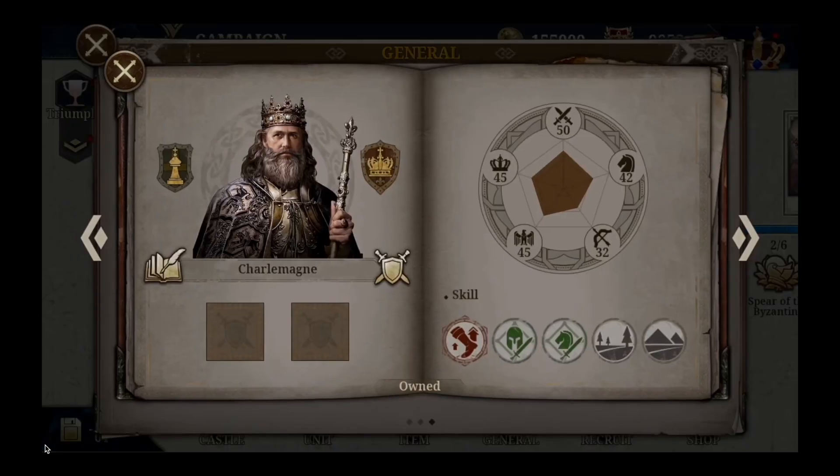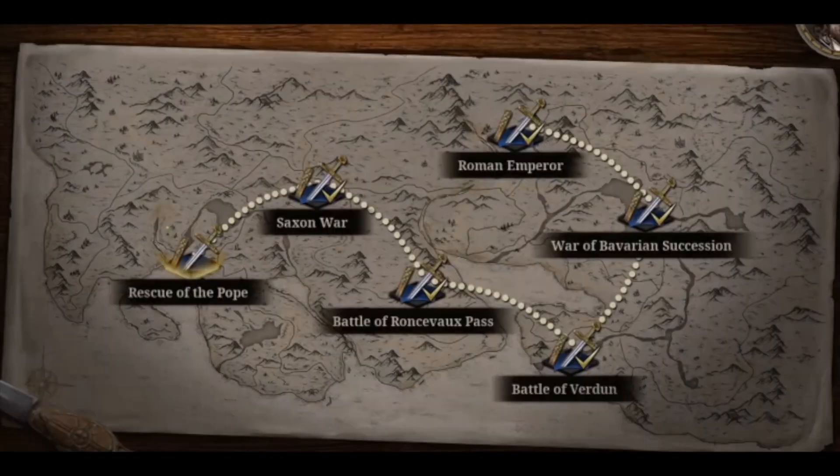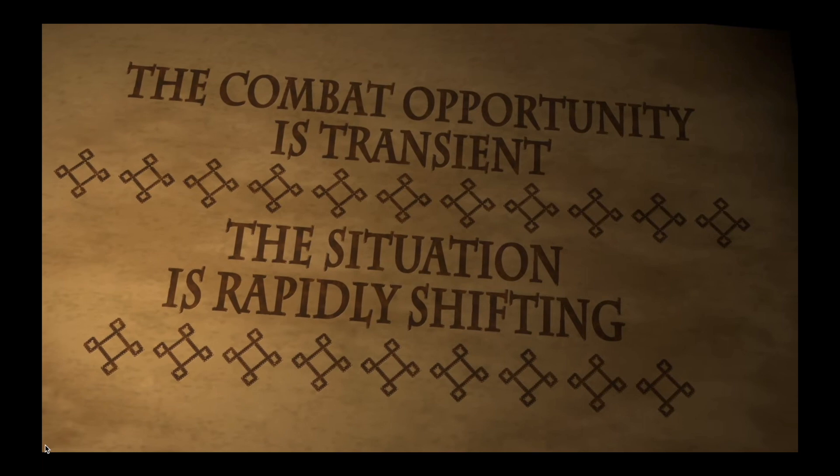Another look at the legendary generals: to unlock Charlemagne, you need to complete six missions — Rescue the Pope, Saxon War, Battle of Roncesvalles, Battle of Verdun, Bavaria, and Roman Emperor — and then you get Charlemagne at a big discount. Pretty exciting!